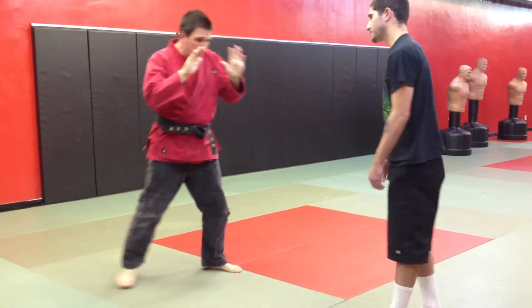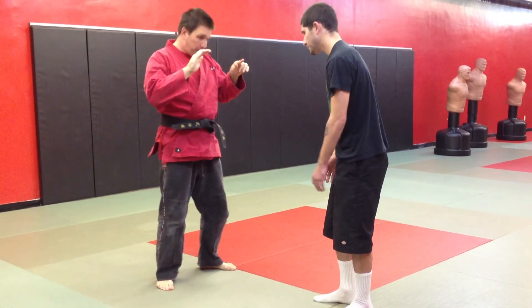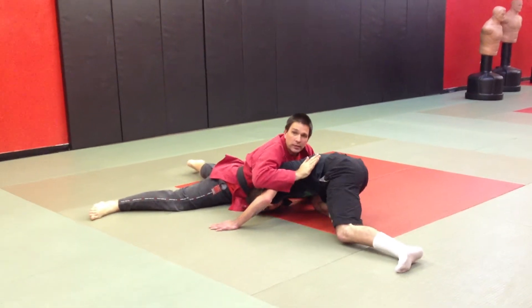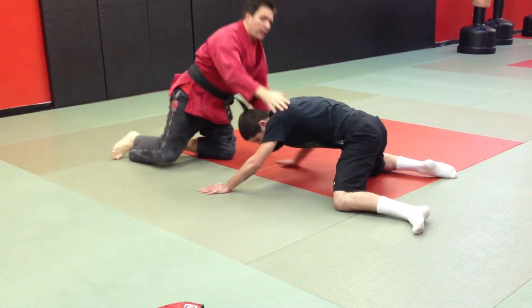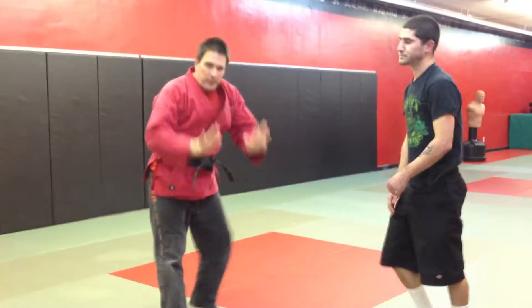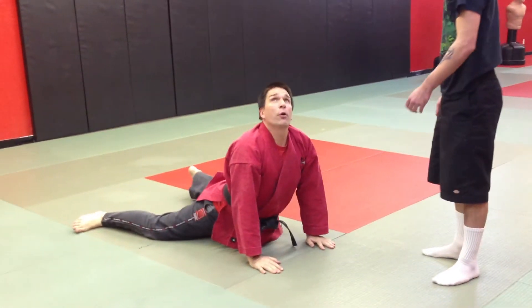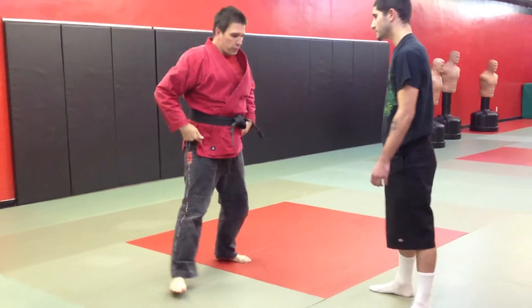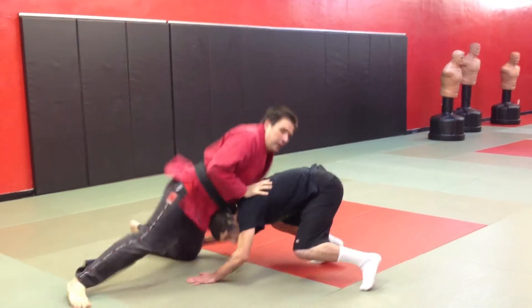So when he comes in, I'll be dropping my hips downward to flatten him out and stuff him. The key on this — I don't have a body here — it's almost like I'm putting my hands down into a cobra position. But if the hands don't go on the ground, they actually go on his shoulders. So as he comes in and shoots, I'll just come here and sprawl.